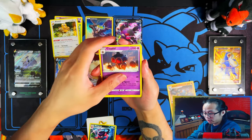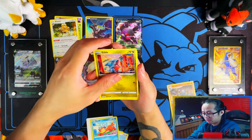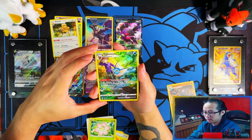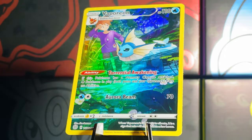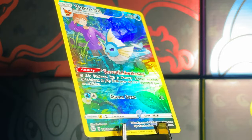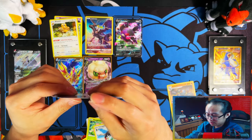Only four hits — wow, so this booster box was a thud. Mind you, it's a full art output. Five hits total — training gallery and a Starapter. All right, five hits but only one good one — only one good one. Wow.